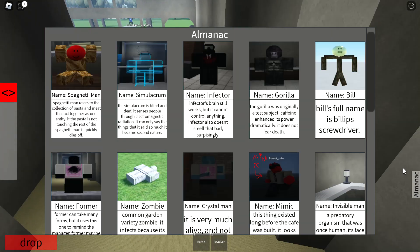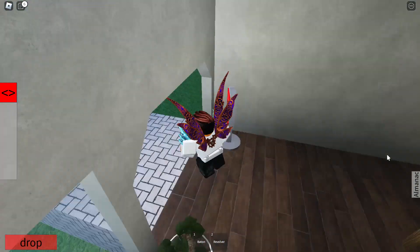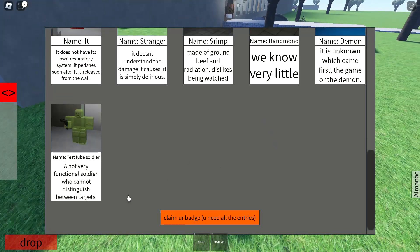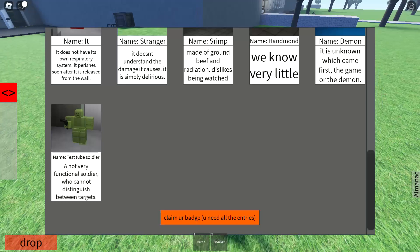There's a new critter in the almanac - I have gotten him. It's the test tube soldier. It was good before where if you scanned him he wouldn't appear, but now he's new - not a very functional soldier who cannot distinguish between targets.